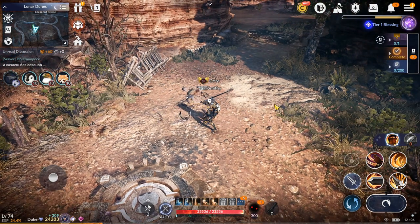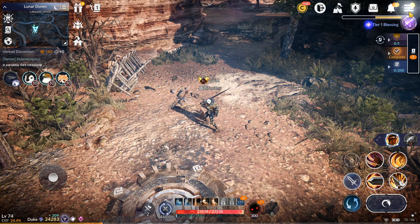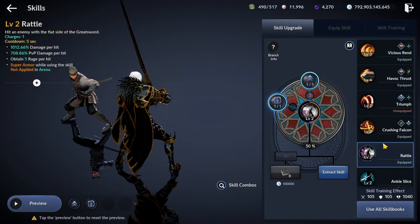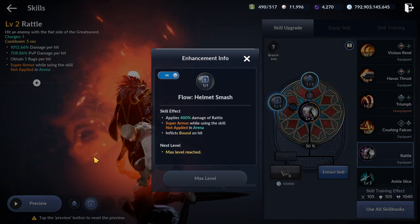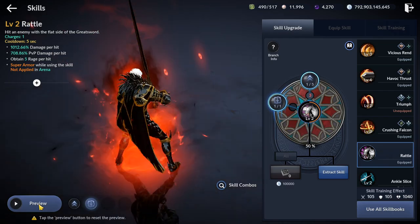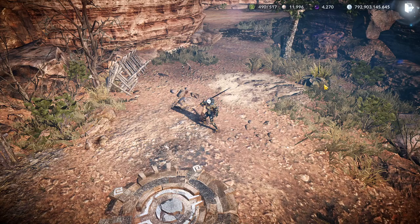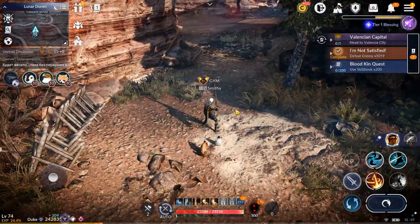At first it might seem that Berserker gained many good buffs, but the changes are small and mostly useless for PvP. Changes were applied to the most unique skills in his kit. Rattle skill damage was increased by 42%, cooldown also increased by 2 seconds, added super armor in field, and a new flow Helmet Smash. After a brief forward jump, Berserker smashes his greatsword on top of enemies, dealing 4 times the damage of the skill. At level 2 the damage is about 2800% — an insane buff — but it has no branches and no utility, though it can be used as a damage filler in combo or a stylish nuke in field.